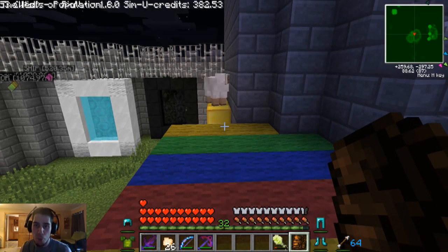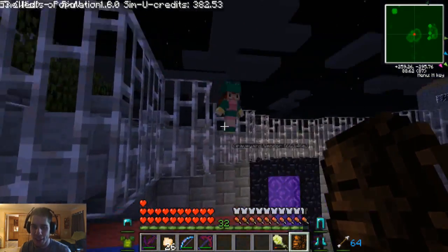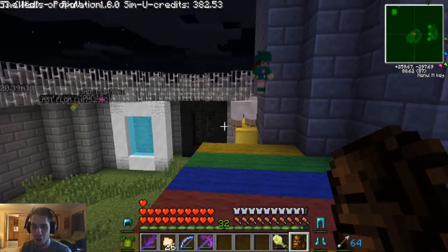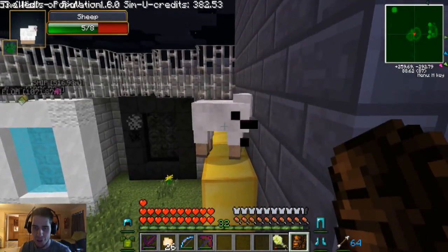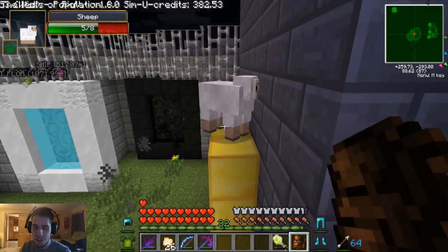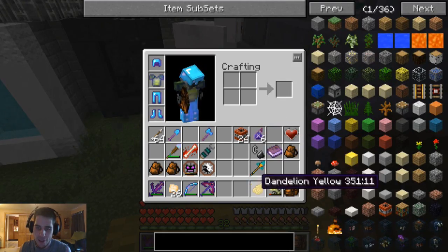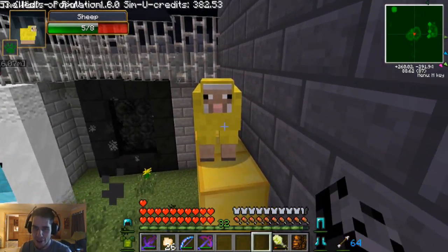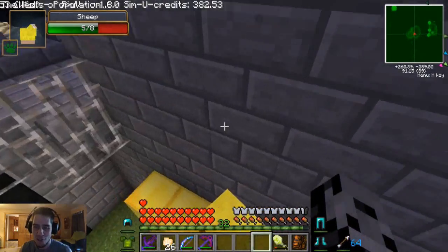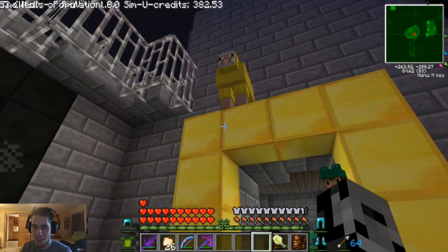Hey guys, it's Pat and welcome back to RPG Madness. Today we are back home after killing the mutant iron golem. We are actually going to change Fluffy's color — a lot of people said yellow because Fluffy likes gold so much, which really does make sense. So I've got some dandelion yellow right here. There you go, awesome — now Fluffy is yellow and still up on the gold. I love this pet.